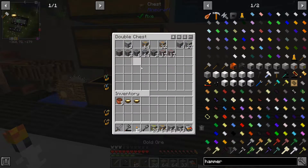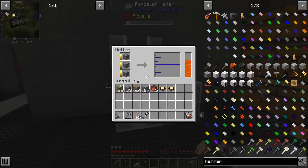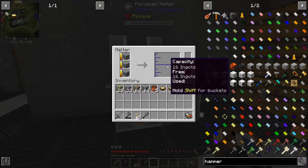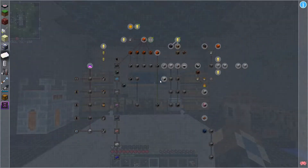We're going to take some of these ores — I already had the iron in my inventory — and we're going to be melting some of this up into liquid first, and then we'll be putting it into the basin to get some ingots out of that.